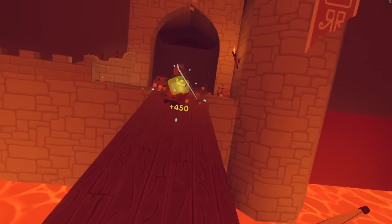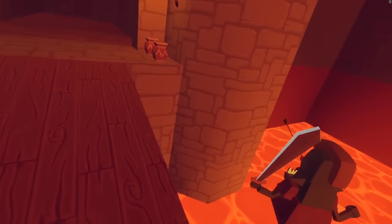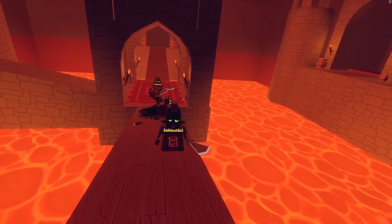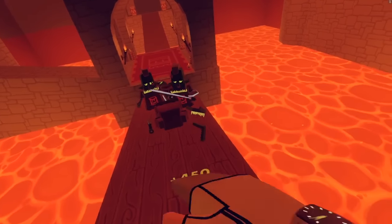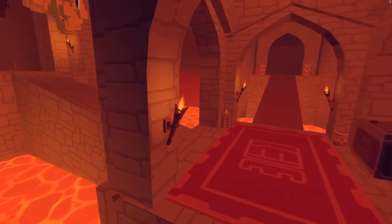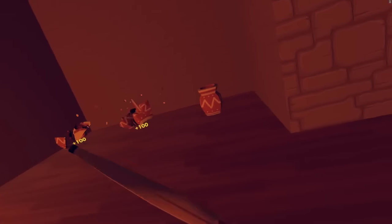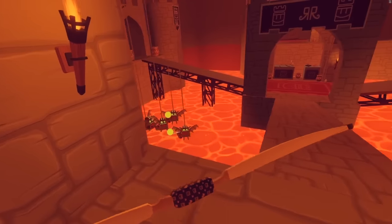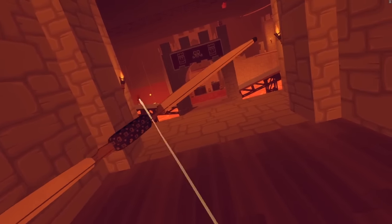Once you take out this guy you're going to get two here, two or three there, and two there. Once you take out these waves you're going to start getting flyers over the lava — this is probably a good time to get back, because you're going to be on these tight ramps with flyers and runners blocking your path. You can come over here and take out the jars so you don't accidentally grab them while trying to shoot. You'll have a couple more runners in a second and then just worry about the flyers. After that you'll get another wave of flyers.